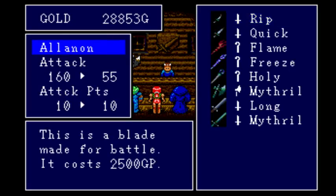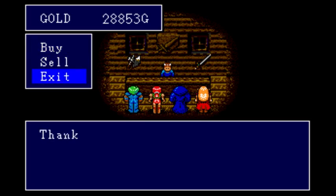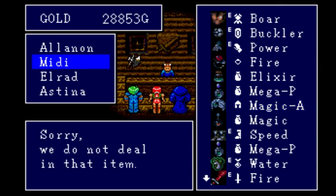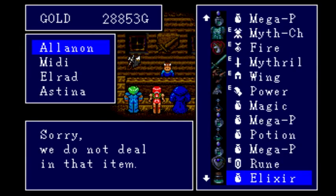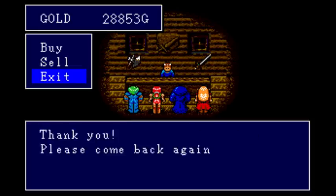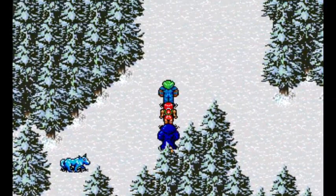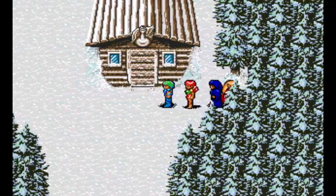I'll probably farm a little bit of gold and do that off screen. Until then let's move on. I want to buy the Mithril Axe with my hero so I can give his Mithril Sword to Midi, or maybe to Astina if she can use it — I'm not positive she can.